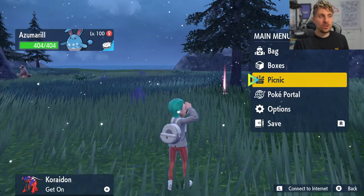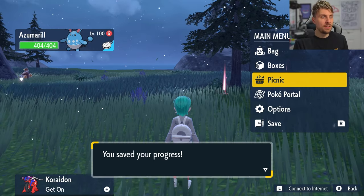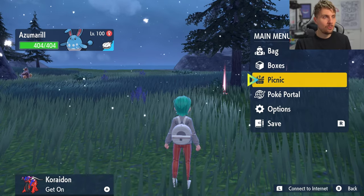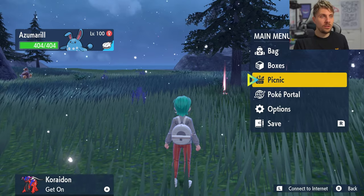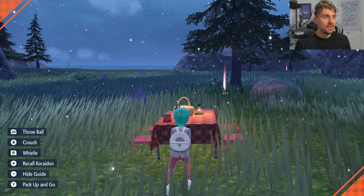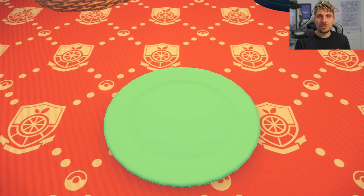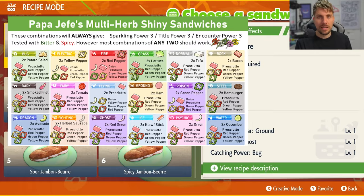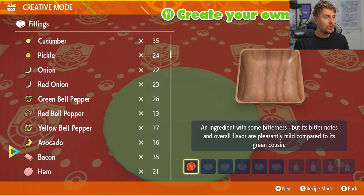The first step is to drop a save, and make sure that your auto saves are off for this method. If anything goes wrong and you don't get the shiny within the 30 minutes from your sandwich power, you can reset your game, not waste your Herba Mystica, and start the hunt again. Set up your picnic because we're going to need a sandwich — the sandwich we're making is for level 3 sparkling power and level 3 encounter power for fairy types.